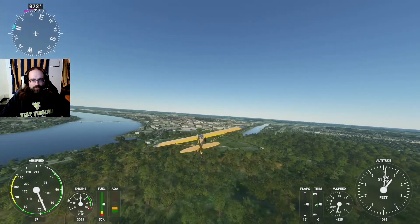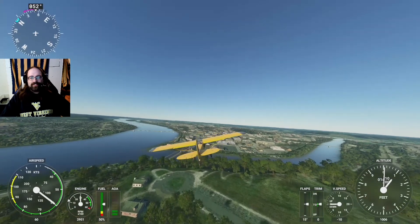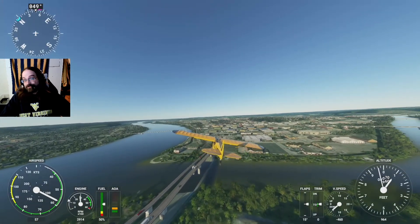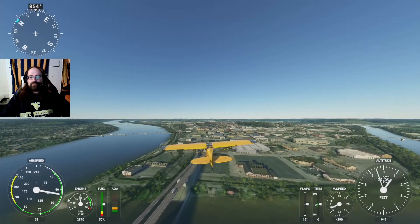We are over the Fort Borman Scenic Overlook, about to cross over the Little Kanawha River into Parkersburg, West Virginia. Unfortunately, like everywhere else in West Virginia except for the New River Gorge Bridge, it is not actually in Microsoft Flight Simulator.